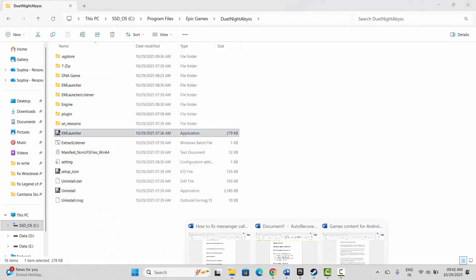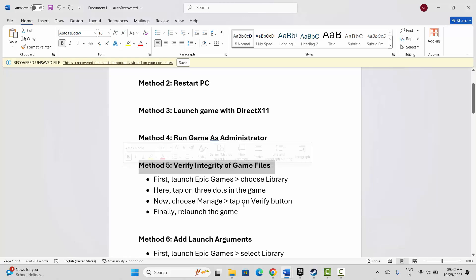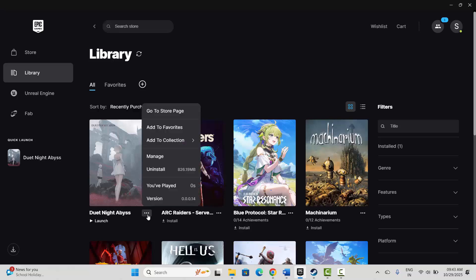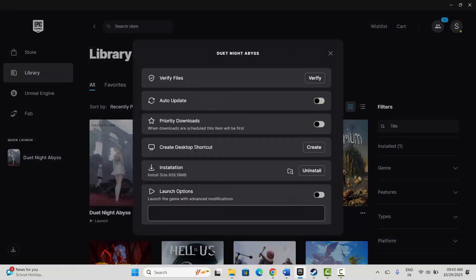If not, the next step is to verify the integrity of game files. Go to Epic Games, under the Library section select your game, click on the three-dot icon, click on Manage, and here you can see 'Verify integrity of game files.' Simply click on Verify and this will verify the game files. After that, check if the problem is fixed.